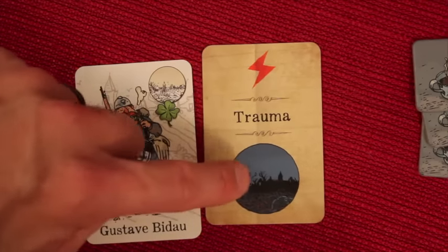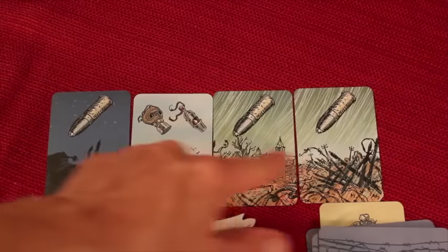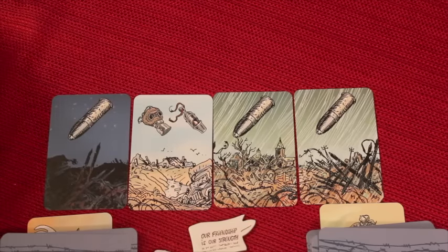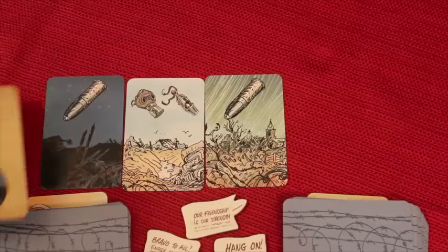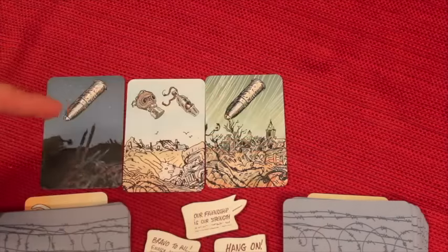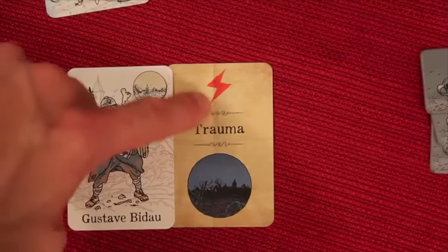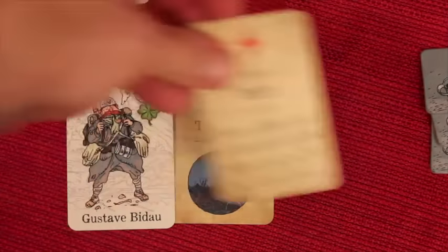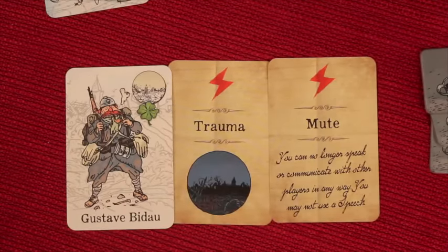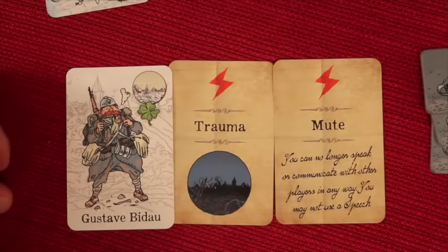This is a trauma card. What this means is this is always night — as long as this player is in play, there's always one additional night. So if we look at these cards and we have one night here, my trauma card acts as another night, so right now there's two nights. If someone were to throw a third night card out there, that would be the end of the round because the battle would have ended. There are other types of hard knocks cards that are not trauma cards, like mute. This says you can no longer speak or communicate with each other in any way, and you cannot use one of these speeches. Typically you can communicate during the game, but you can't tell people what cards you have in your hand.